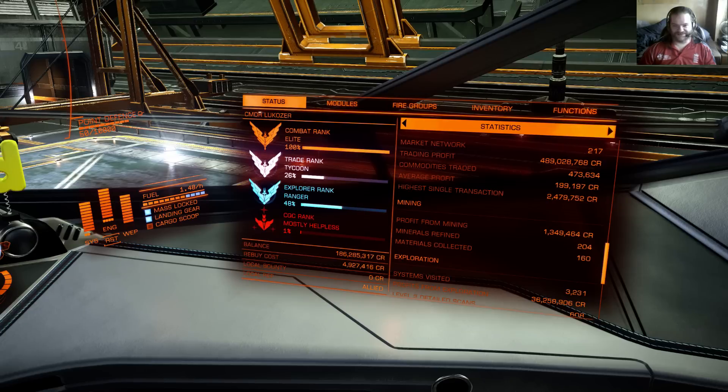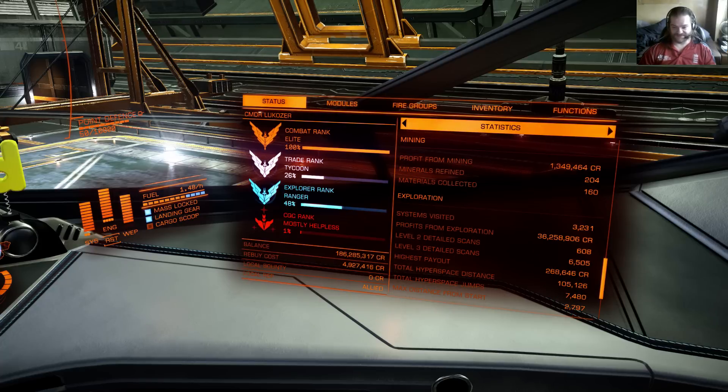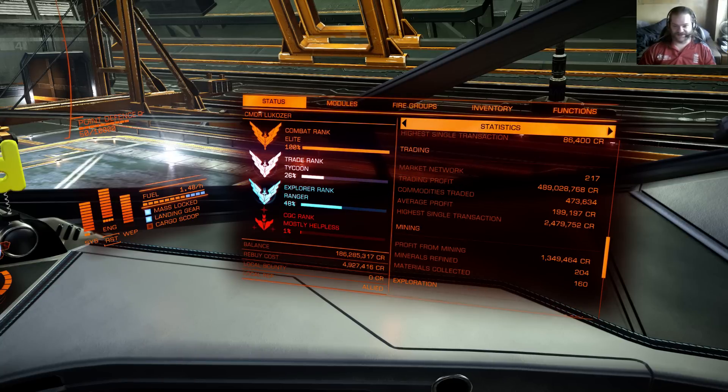As far as my statistics go, not a hell of a lot of changes. Exploration assists visibility is up to 3,231. As far as trading goes, my average profit is now up to 199,197, which essentially means that if I make a profit lower than 200,000, my average goes down - quite a hefty amount to keep up with. My trade rank has gone up to 26%.